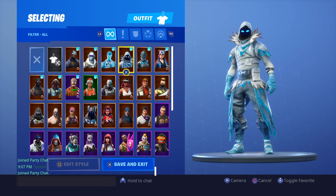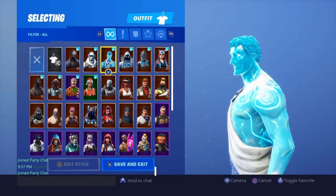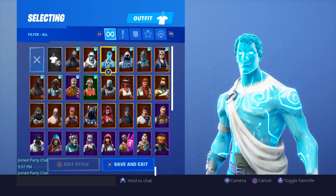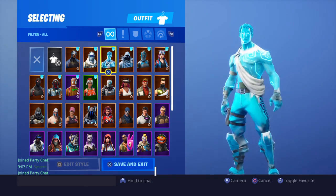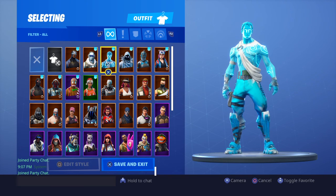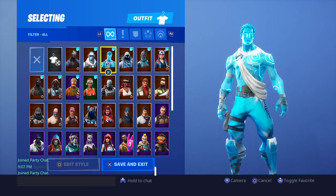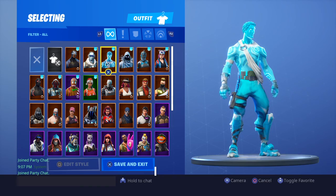The most changed skin, in my opinion, is probably the Frozen Love Ranger. Look at him — it used to be all gray and now it's all blue. I hated the Love Ranger, I thought it was just such an ugly skin. But this skin is dope. All the blue and stuff. Soon I will also be doing the Frozen Legends challenge where you go to the Frozen Legends place, get that gun, and get the two chests — or possibly just one, or none. And then that's the only stuff you can use that game. But this skin looks really sick. I like how the hair looks and his face.